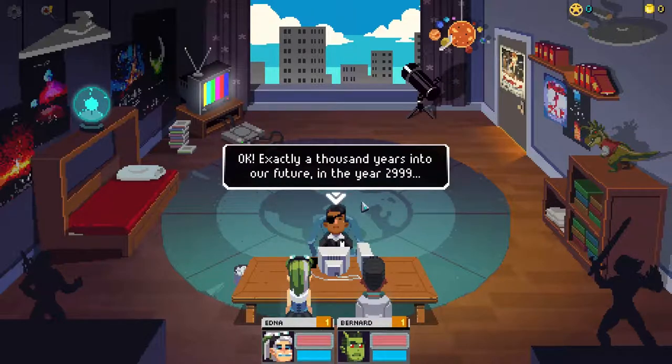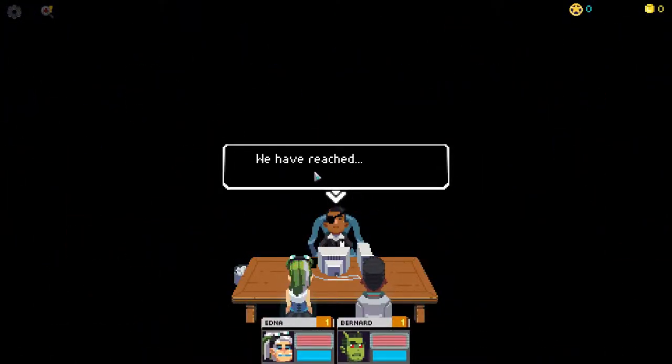Exactly a thousand years into our future, in the year 2999. This is taking place in 1999 given the decor - though He-Man and Lion-O were perhaps a little old hat by then. The Enterprise is timeless. Now it's the year 2999 and there's an exciting effect: 'We have reached the final frontier - Space! You live in Tanton, a sand planet located on the Le Guin System.'